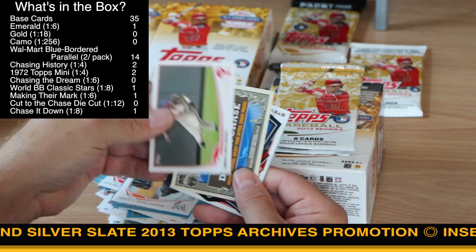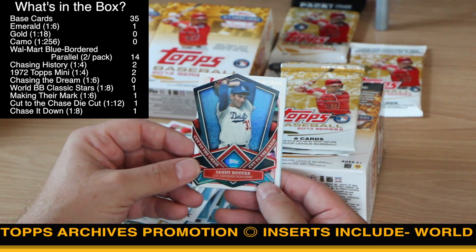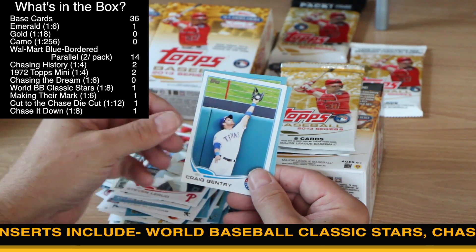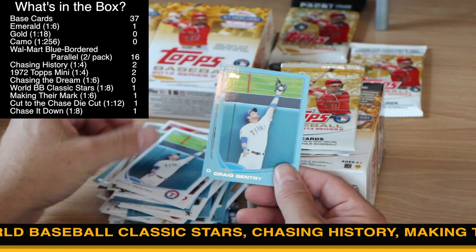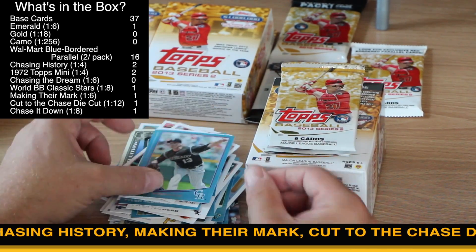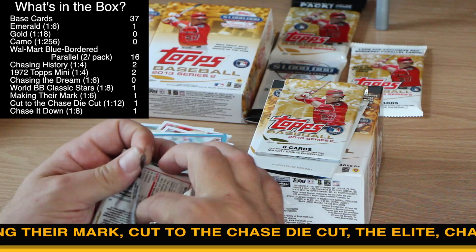Ben Revere and the Raiders. Another chase card — here's a Cut to the Chase of Koufax, so that's one in twelve. That's a nice one to get. We got Craig Gentry and Craig Gentry. Looks like there's a pattern — either in the same pack or in the subsequent pack you see the blue variation pop up.